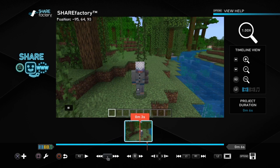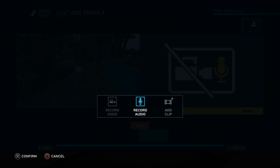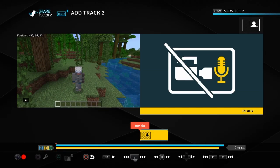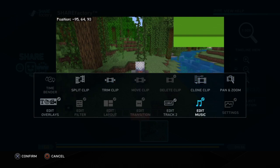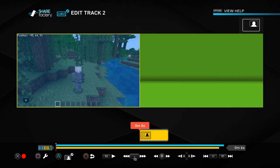Then it goes straight over. Press Square — then X. Add Track 2, then X. Do not add recording audio — Add Clip. The clip that has the green screen — as you can see it's in the top corner. Press Square, then go to Edit Track 2. Press Square, then Pivot, then Full Screen. And it's full screen.